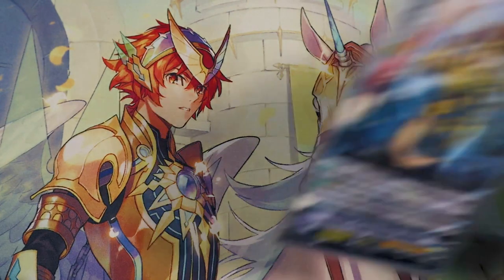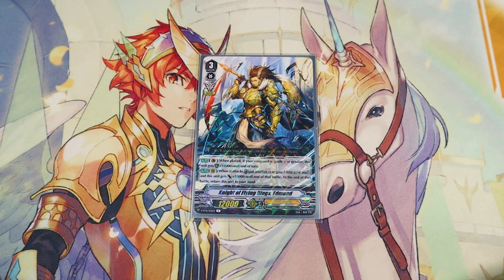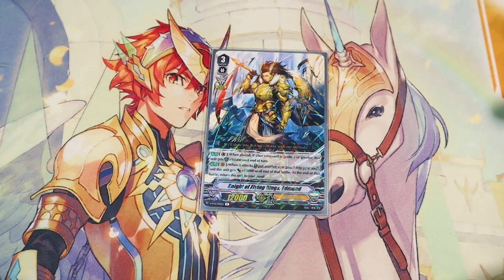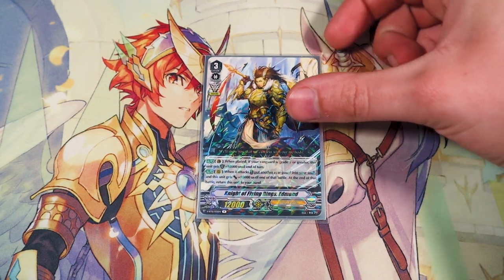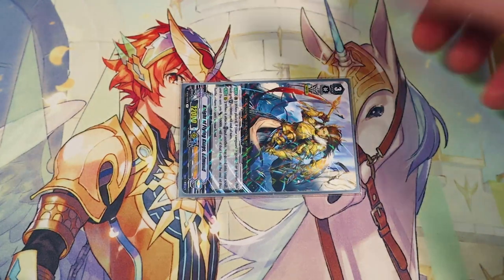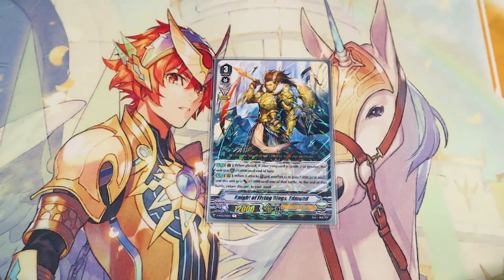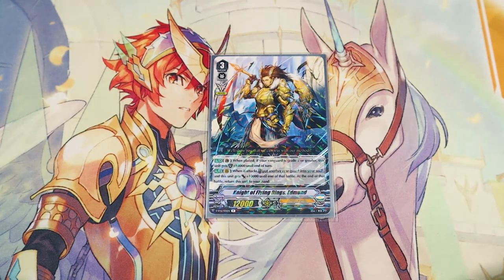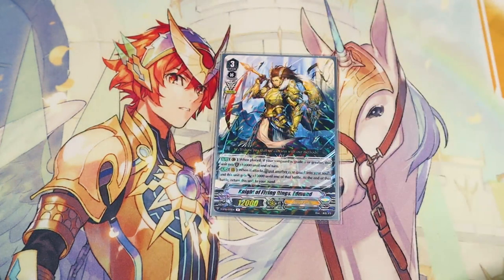Lastly for grade 3 normal units, I'm running one copy of Edmund — it's a slightly better Aglovale. Same attack skill: put another rear guard into your soul, this gets 10k, and at the end of the battle it bounces. It also has a skill when placed on the guard circle — if your current Vanguard's grade 3, this has 10k shield. More shield, slightly more power. I'm running it mainly for Excel and Protect matchups to swing for 22 base, with Gurgit's ability and triggers helping hit magic numbers. You could run this as a fourth Mox Slash, but I'm using it to push for higher numbers.